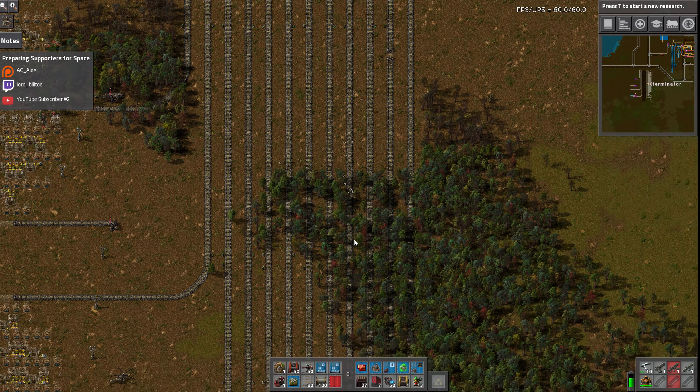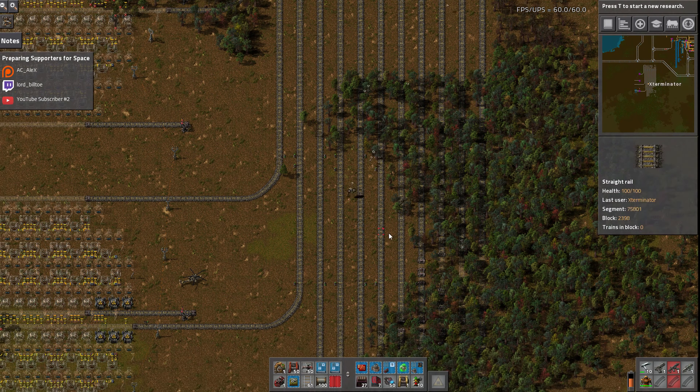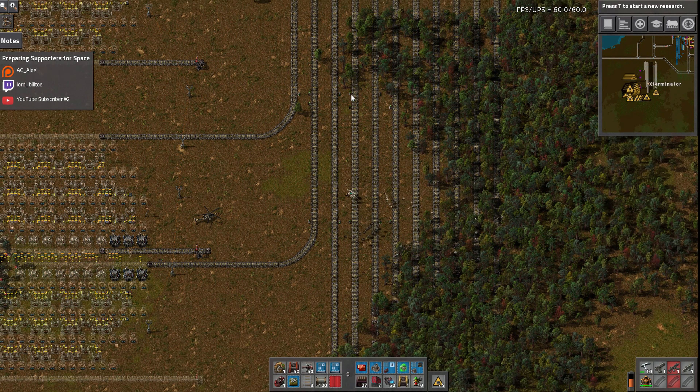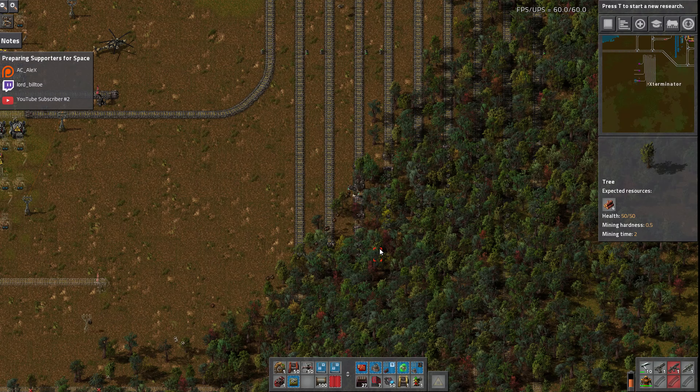So these are the lanes for the iron plate trains. These signals - I'm not actually sure what happened here. I'm not sure why there's double signaling there. Like I said, it needs a little cleaning up - it's not actually done.